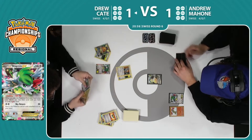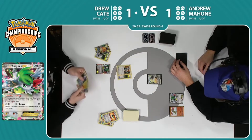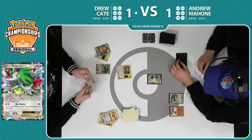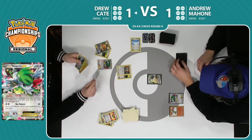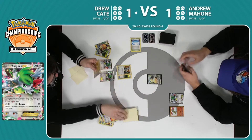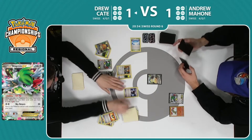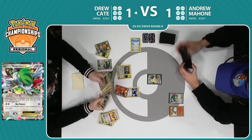He's gonna use Oranguru's ability first, just deciding what card to put back. Being that he's already Dedenne'd, it probably makes sense to go ahead and put that back. Does draw a Skyfield, so he does have another card he can play to power up the Shaman. He'd love to find that Battle Compressor — does find it! Not a whole lot of other playable cards though. Looks like it's gonna be all up to this.